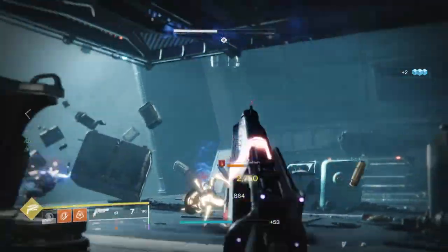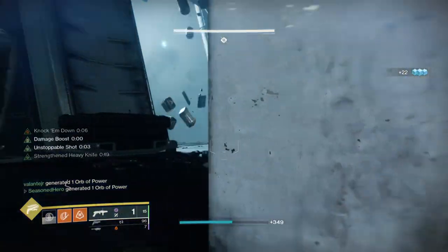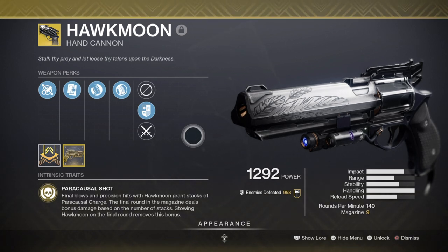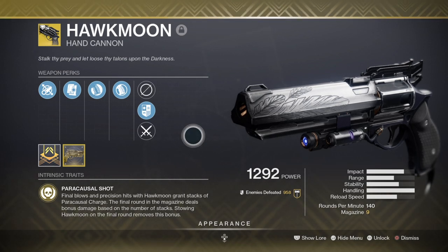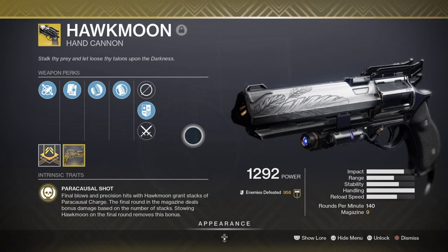For weaponry I've chosen a loadout that pairs well with the precision and damage-stacking setup. This can be customised to your liking as there are many perks that fit this playstyle, so don't feel concerned if you don't have the same weapons. My primary is the Hawkmoon — its main premise is to build up stacks that grant increased damage once maxed. Combined with the Sharpshooter subclass, most perks will be active for 99% of content since precision shots is the name of the game. Hawkmoon can be obtained with different rolls, allowing users to re-grind for a better one, though the exotic trait is what we're really after.